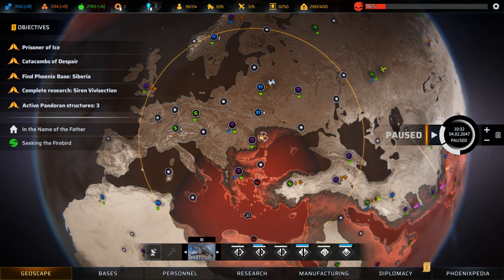Inventory. Each Phoenix Project soldier has an inventory used to carry weapons, ammo, equipment and armour. Players can access soldier inventory both from the Personnel Management screen on the Geoscape and during tactical missions using the Inventory interface.